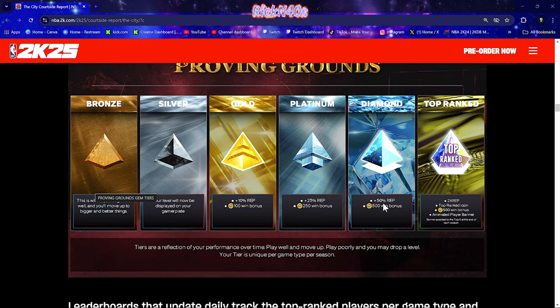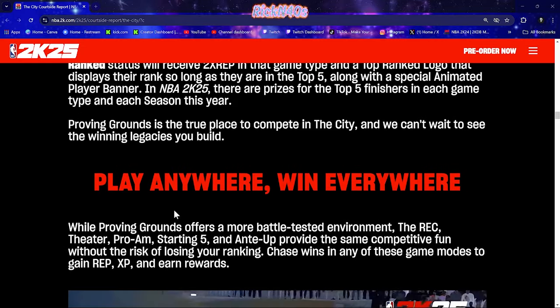At diamond, you get a 50% rep boost. This is going to be a major part of the legend grind — 500 VC win bonus and a 50% rep boost at diamond. But when you get top rank, you get double XP per game, a top rank icon, a 500 VC win bonus, and an animated player banner. At the end of each season, the banner is awarded to the top five. That makes sense.